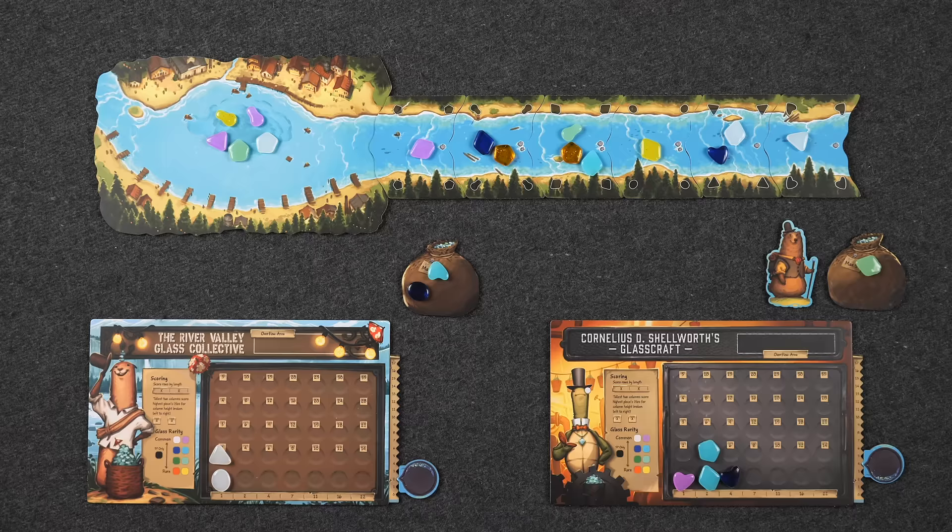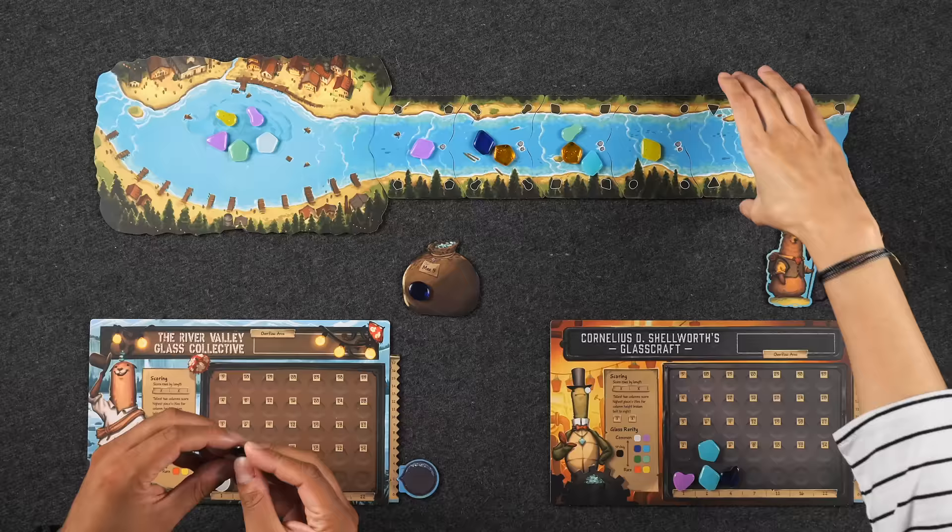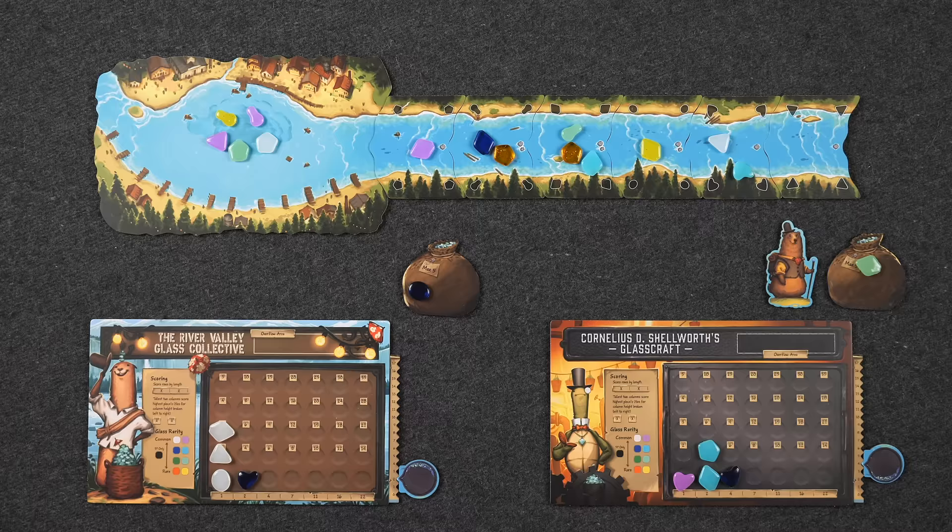These are kind of rare, so I'm just going to plop this heart shape onto the heart shape right there. This is my only option here — now I have a lot of white, so I've got to be careful with that. Because now you have a risk of overflowing. I do have a risk of overflowing, so just be cautious.